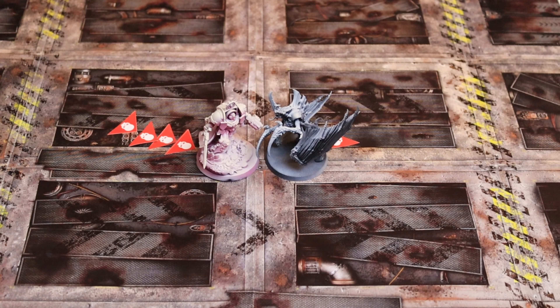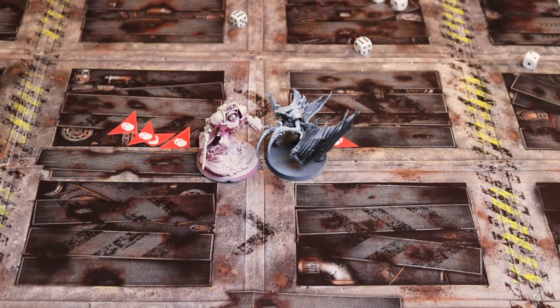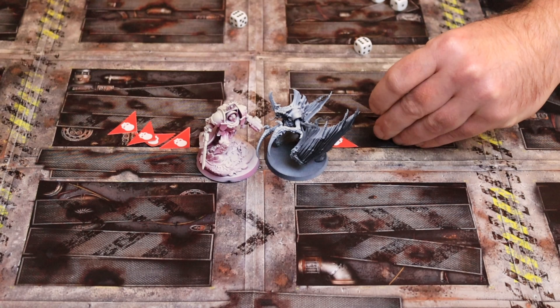Now the captain is going to attack back — just that one misses. He's going to need four or more to wound. All but one wound, so that is four wounds. Six-up saves required from the Tyranid as before. Two saves and two wounds go through — we'll just plonk these two wound markers. He's got three wounds remaining now.